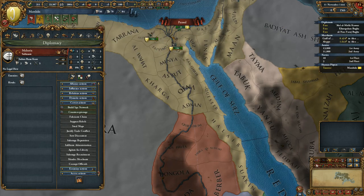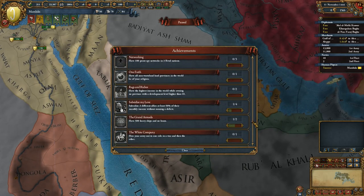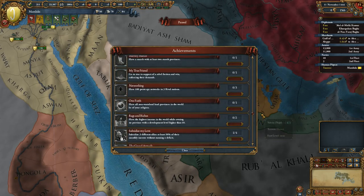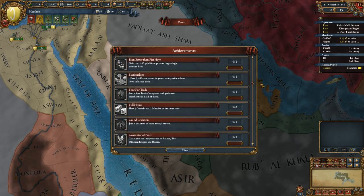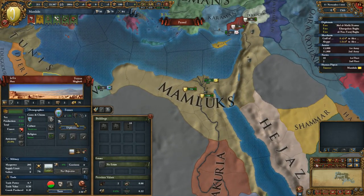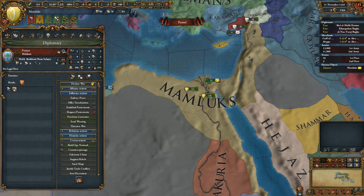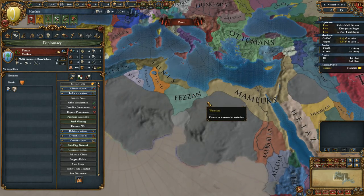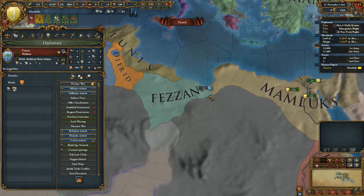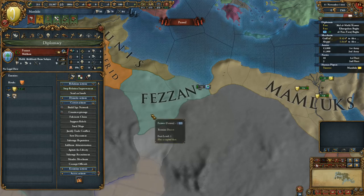There's a lot of other stuff we can do with spies — we can steal maps, which will be quite interesting. The achievement doesn't show yet, but once we change our culture it should. I'll start by improving relations with Fezzan, because I want to vassalize them peacefully. That will give us a little more power in the region and stop Tunis, who is a potential rival. So as my first move, I'll send a diplomat to improve relations with them.